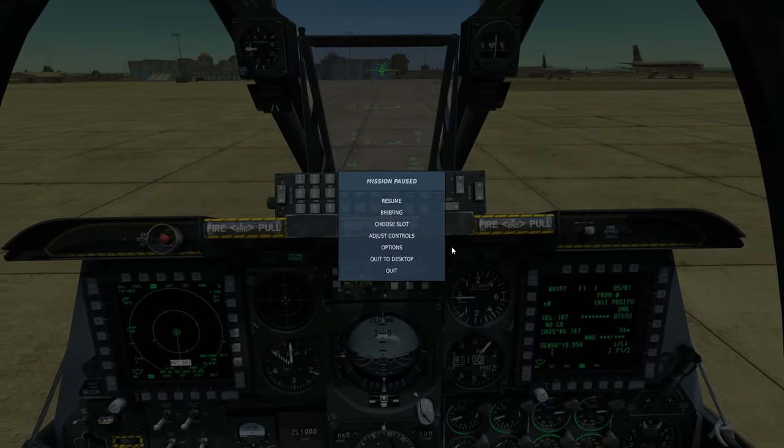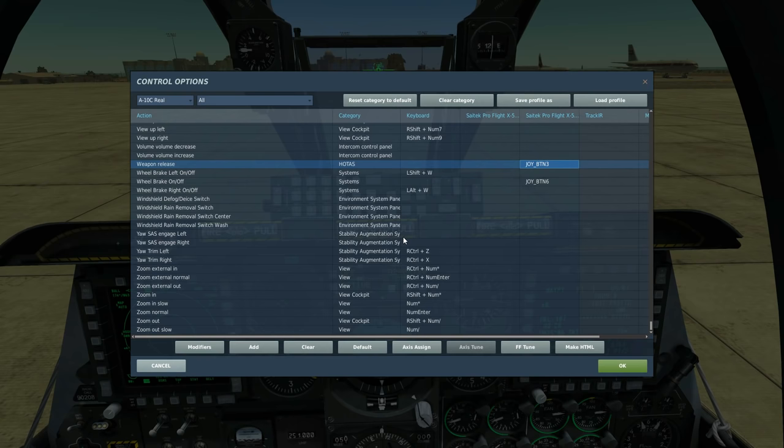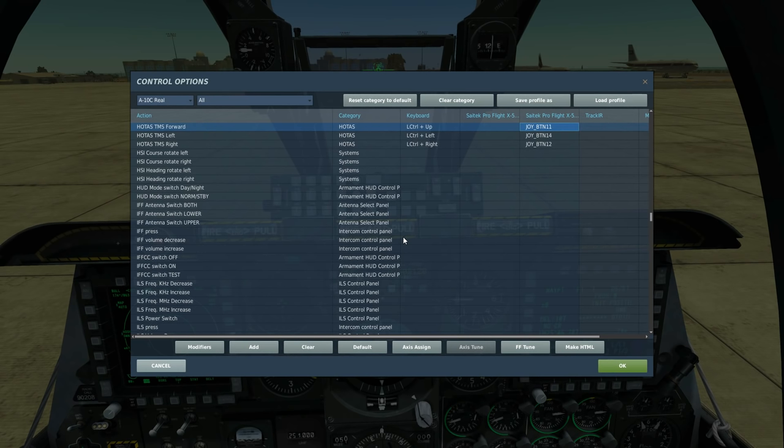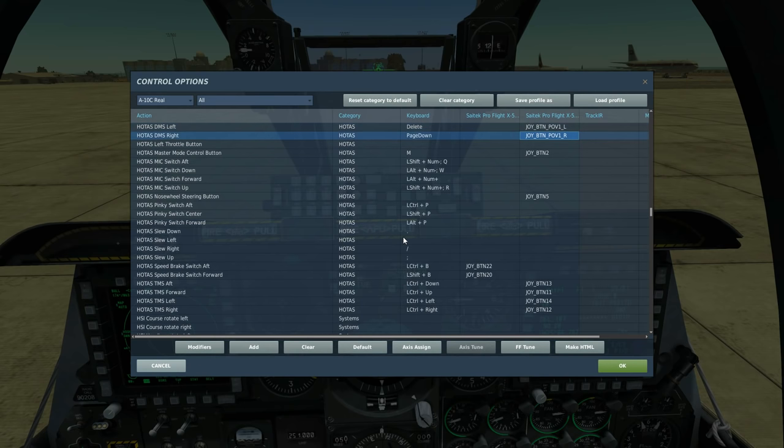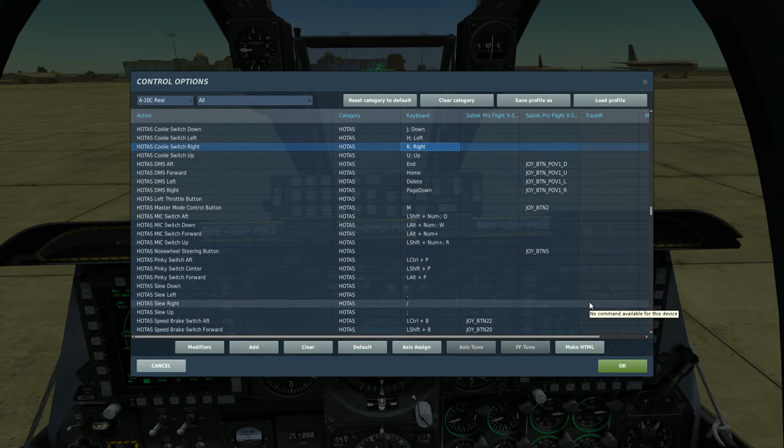While we're waiting, let's have a look at the controls we're going to be using today. To drop the bomb we're going to press and hold weapon release. To generate our target point on the terrain we press TMS forward short to lock the ground terrain, then TMS forward long to create the steerpoint. To select our weapon or weapon profile we use DMS left or right. To change master modes we have the master mode control. To select our various sensors, we press coolie switch right long to select the TGP, and coolie switch up short to reselect the HUD.